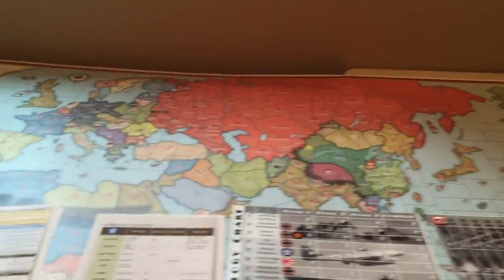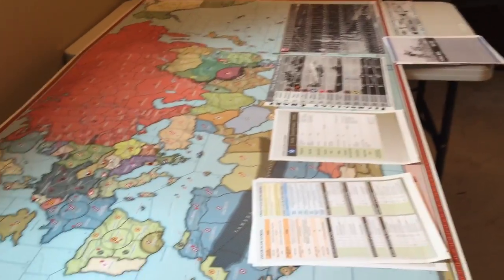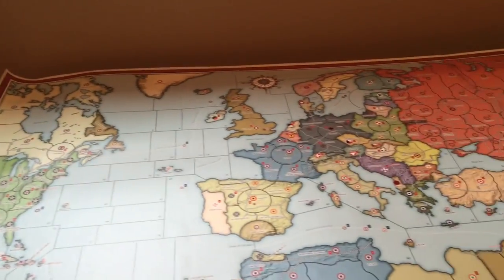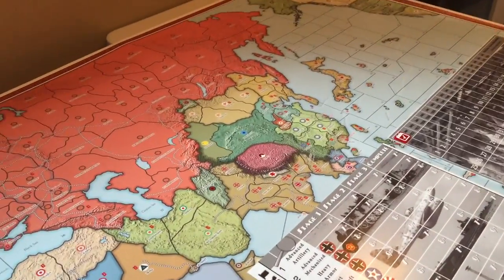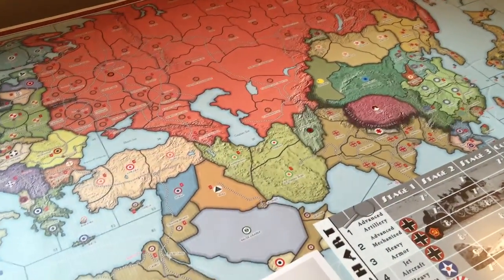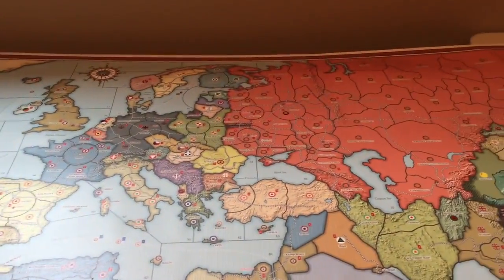That is a very quick overview of Global War 1936, also called Global War 2nd Edition. If you don't like the 1936 start, it also has a 1939 start date, so you can play it either way. The game is 12 turns long if you start in 1939 and 18 turns long if you start in 1936. Check us out at historicalboardgaming.com.